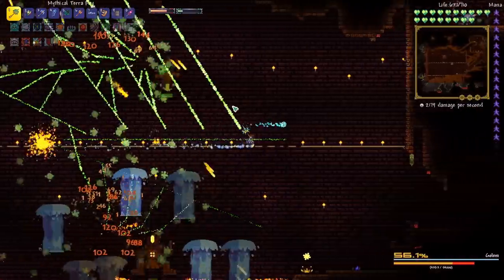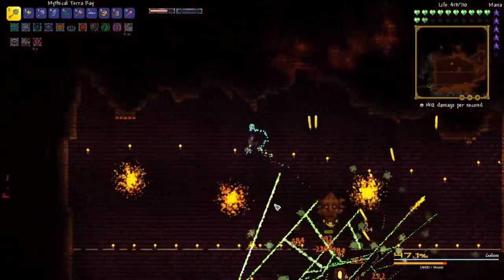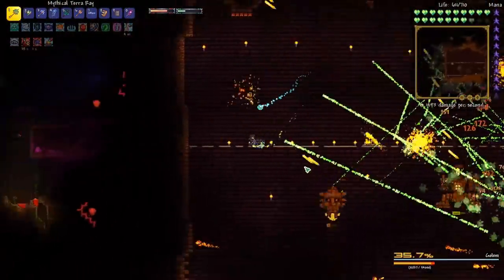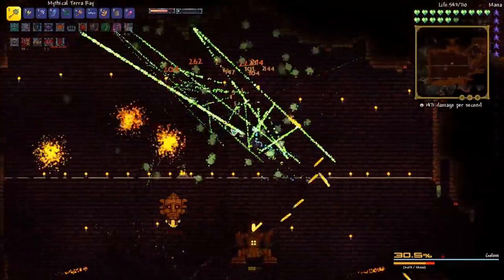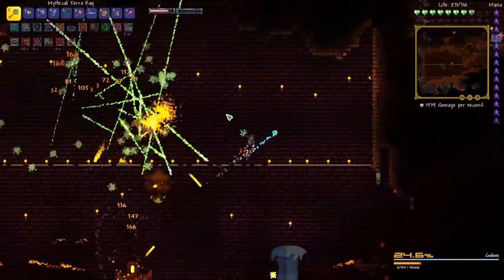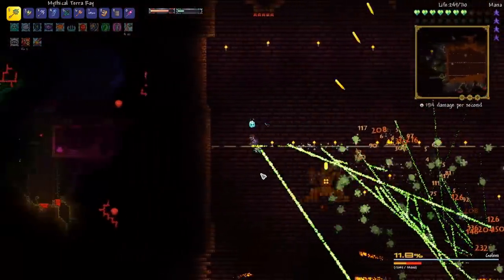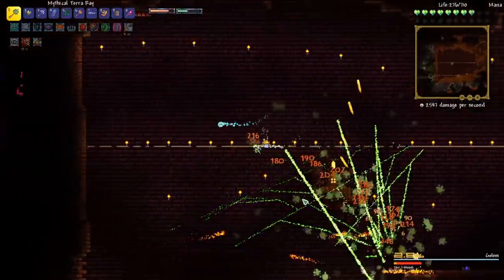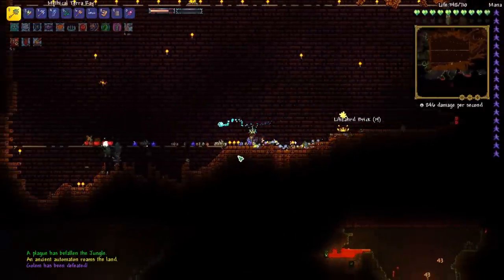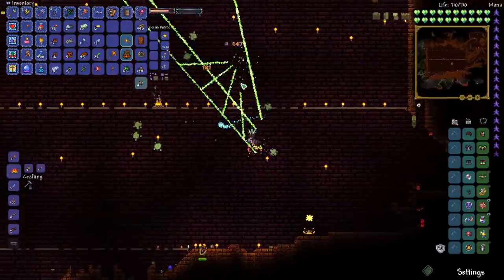Okay I think we're going to need Terra Ray for this. Yeah this is insane. Oh my gosh, what is even happening? We just need to kill his head and then we're good. That was crazy. And now we're good to go. That was a lot more scary than I thought it was going to be. And we got the Pick Saw! That was such a fun fight.